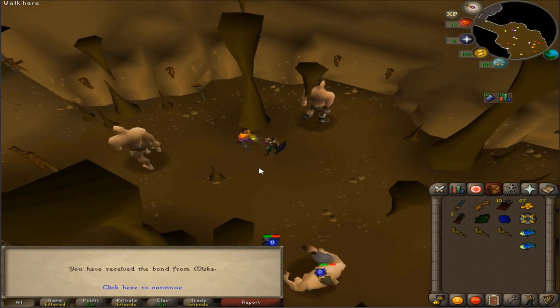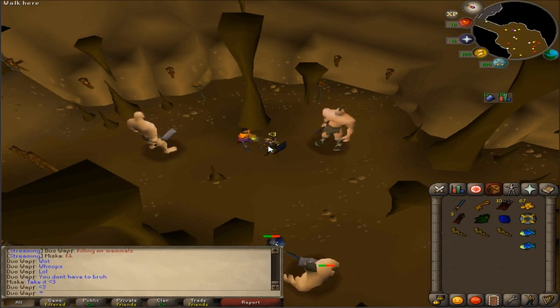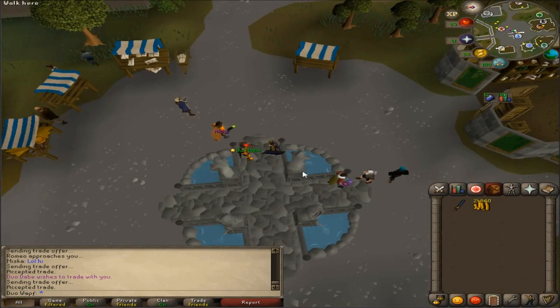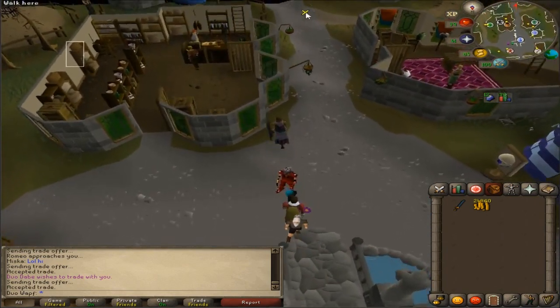Just had Dave alch my rune battle axe because I can't alch it myself. I'm gonna go buy a rune sword to kill some hill giants so I can get my 43 prayer, so we can do Monkey Madness - that'll be cool.